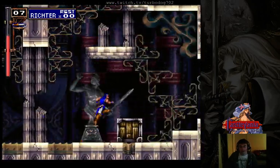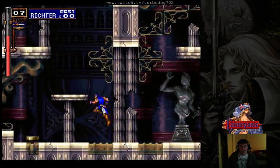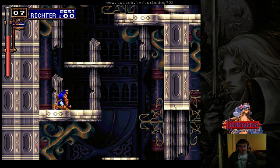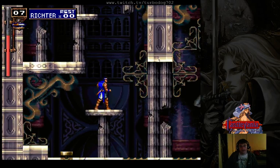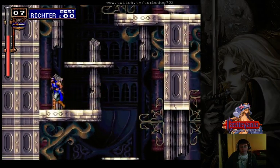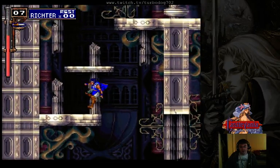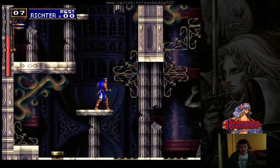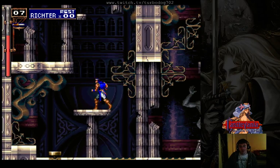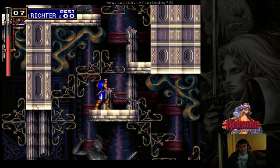Another thing to take into account is how slide momentum is changed based on what your inputs are when you do it off of a ledge. If you slide and hold down forward as you're falling, you will notice that Richter takes a very distinct and sharp dive downward when he reaches the end of the ledge. If instead you bring your inputs to neutral, Richter slides a significant distance further. While this may seem small to a casual observer, sometimes this is very important when planning the amount of air slashes you will need to do or planning your super jump trajectories. This is further exacerbated if you use the whip hold ability to hold your whip out, which can allow you to maintain your air momentum, or even using the whip in general to some extent.